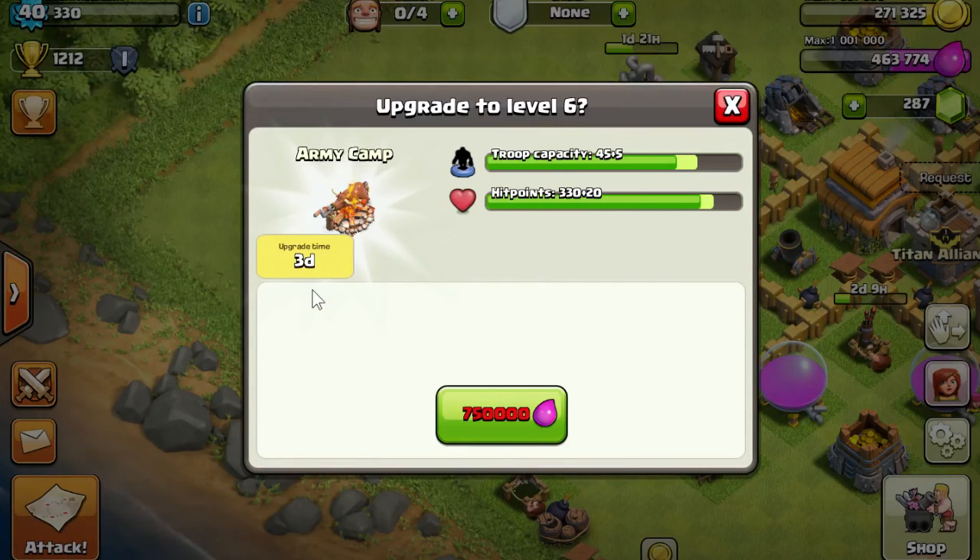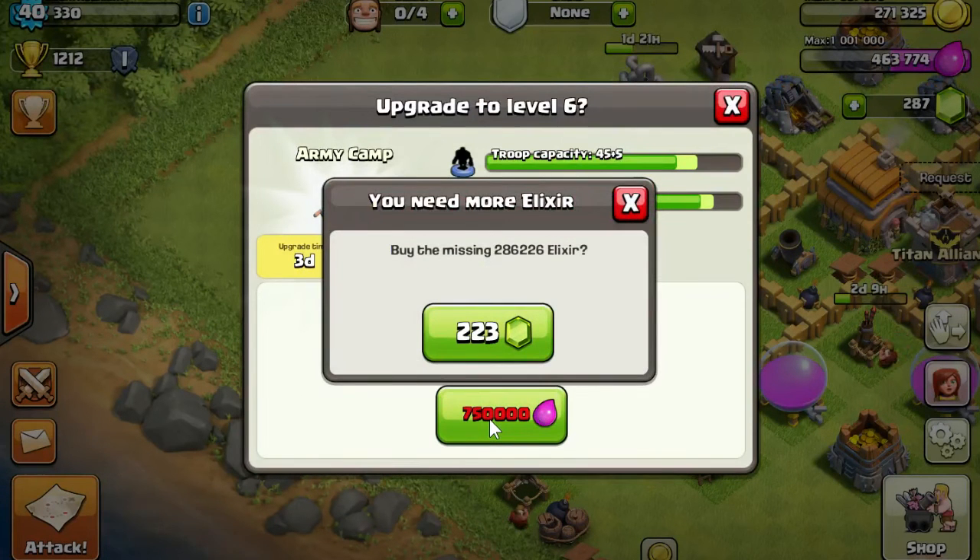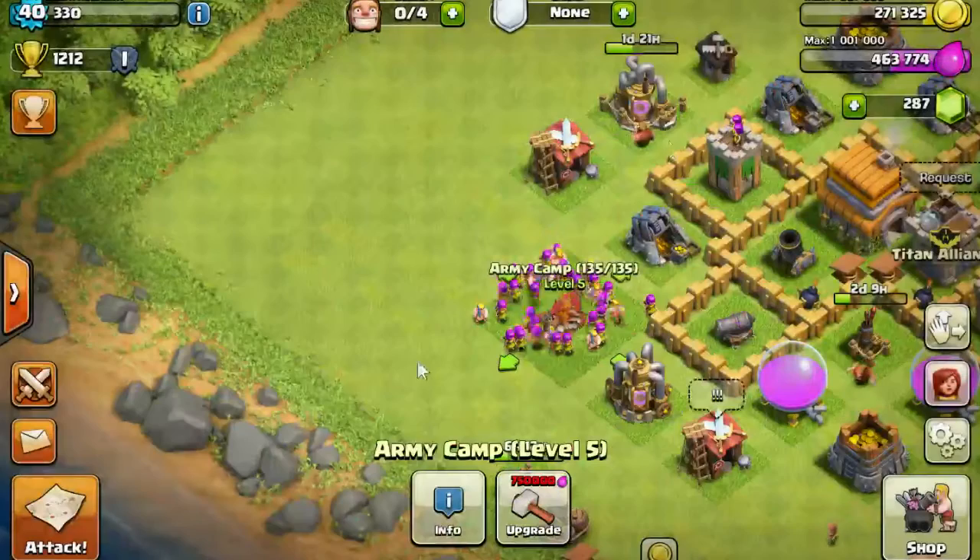It also tells you the upgrade time - '3d' stands for three days. If you tap the green button and don't have enough elixir, it'll say you need more elixir. If you do have enough, it will automatically spend it and an available builder will come start building. If you don't have enough elixir, you have the option to buy it using gems - but if you watched my gem video, you'll know you shouldn't do that unless you have lots of cash to spend.